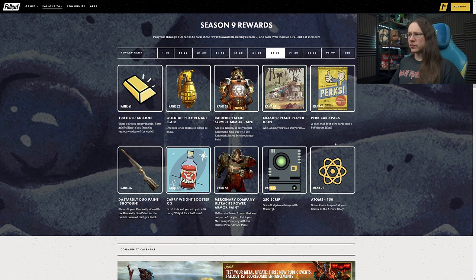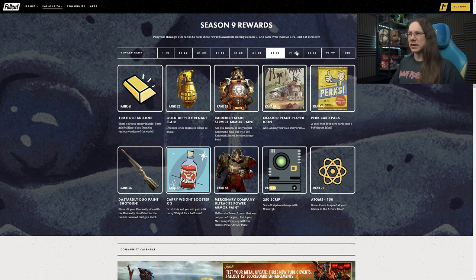Give me modules over script is my personal feeling on that. At Rank 71 another 250 gold bullion - that's a bit more reasonable; that'll actually make a dent. At Rank 72 we have some wallpaper - the rusted brick wallpaper. With the last season we had the sort of brick and metal Responder-type building set, and unfortunately there isn't a building set on this one. But this wallpaper will blend quite well with that. I would have liked brick walls inside without all the metal bits - this will probably blend well with that set from last time around.